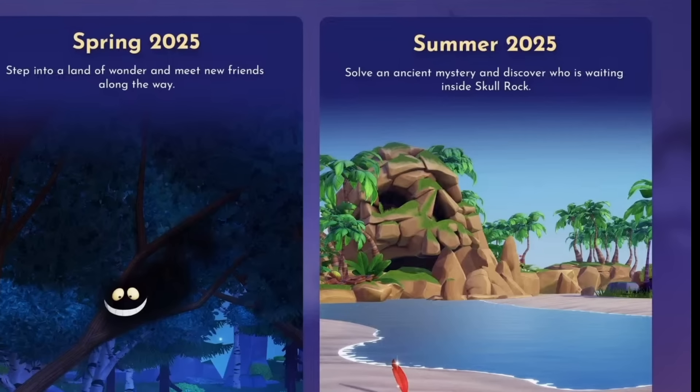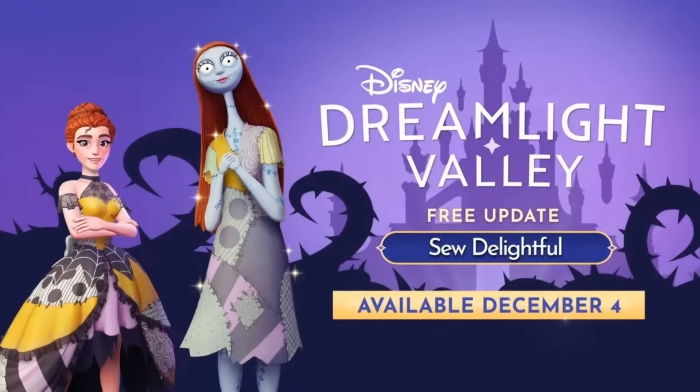We got hints that the Cheshire Cat and other beloved characters from Alice in Wonderland may arrive as well. This update is likely to bring lots of bright colors, quirky elements, fitting perfectly with the whimsical nature of Wonderland. And lastly, the moment we've all been waiting for — the summer update has me super hyped. Skull Rock is finally coming, which means Peter Pan and possibly some friends. The teaser showed Peter Pan's feather poking out of the sand on the beach. I wouldn't be surprised if Hook joined as well, adding a new villain to the valley's lineup.